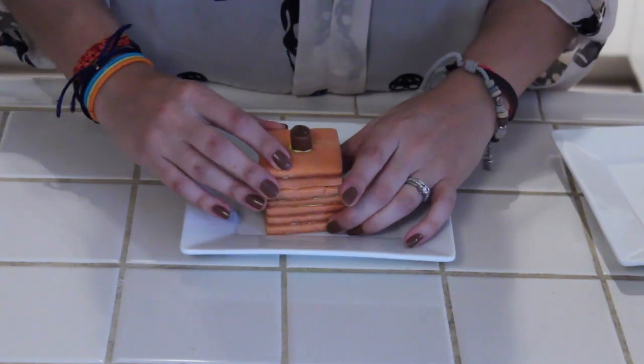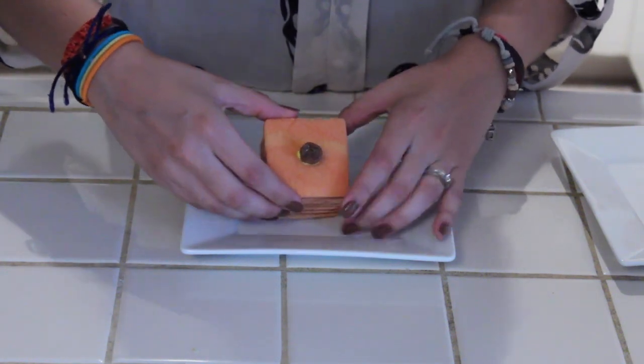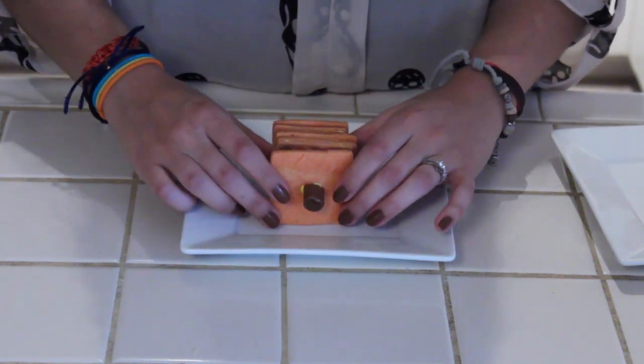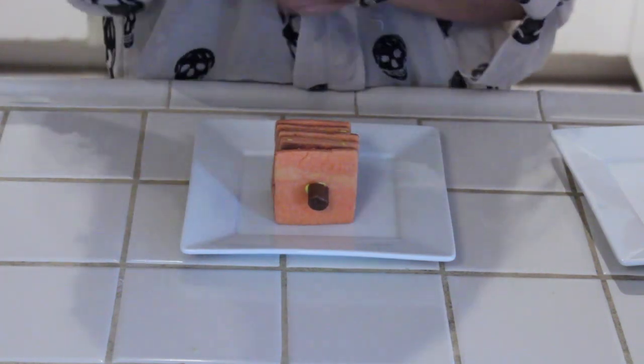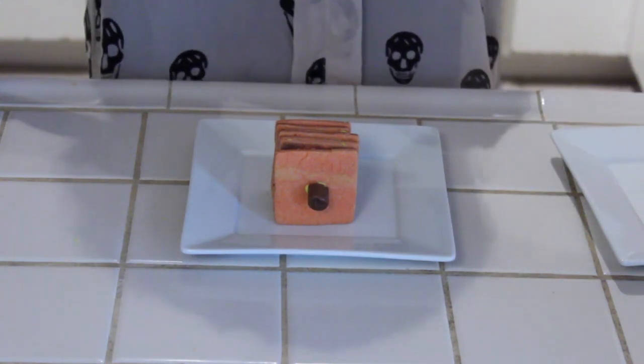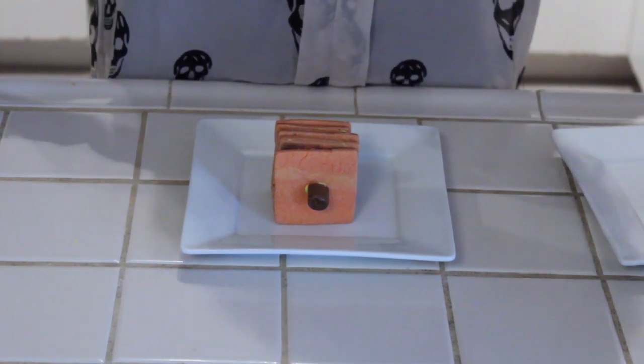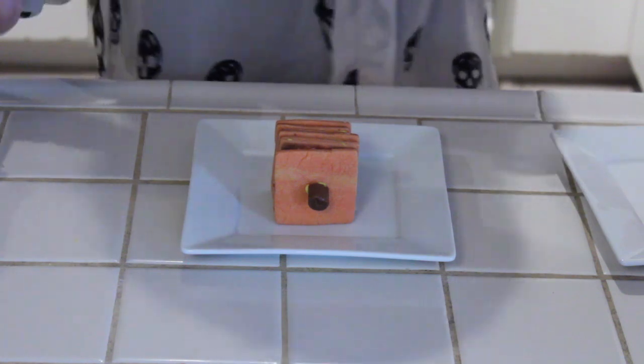Once your royal icing is dry, you can then turn the pumpkin on its side. You can take the top off if you like. Turn it on its side and then we're going to pipe on the icing — pipe on the face on one side of the jack-o-lantern. Just do it as best as you can; it is a little bit hard with a small surface to work on. I'm going to start with the yellow first and then go to the darker orange.